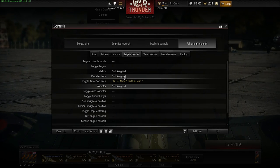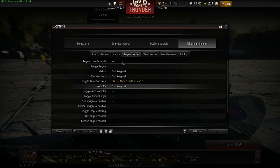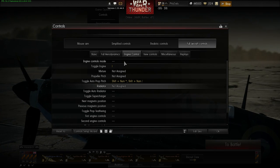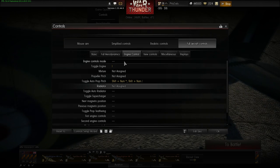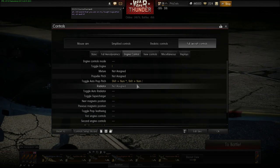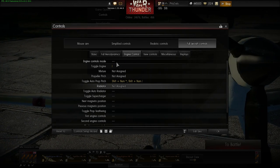Engine control mode: this button switches between manual and automatic control. When you're in manual control, you have to take care of the prop pitch, radiator, supercharger, magneto, and prop feathering. There's a lot of stuff to deal with. I put the engine control button on O, right beside Y which is toggle engine — so it's right beside the engine ignition.